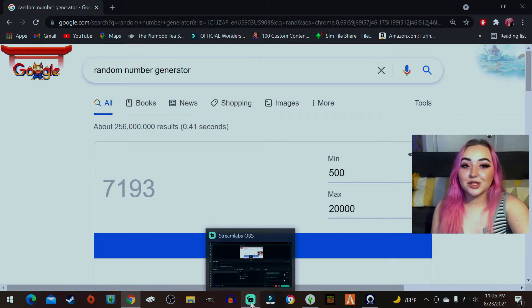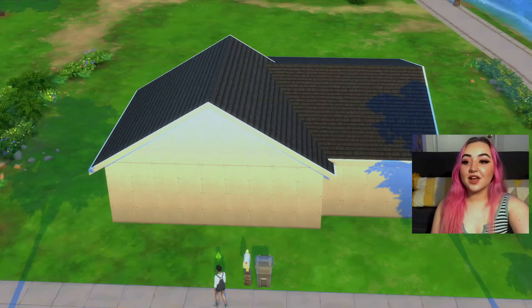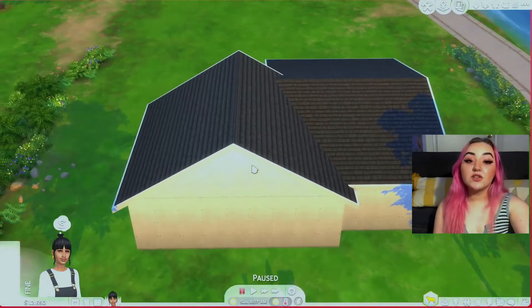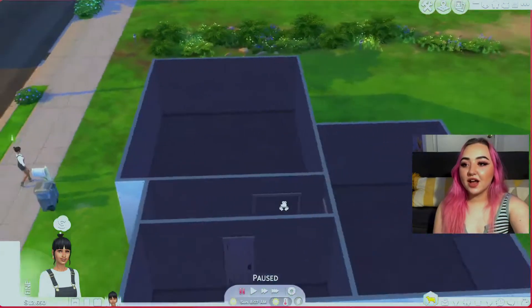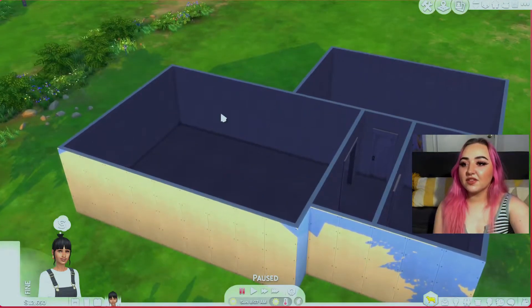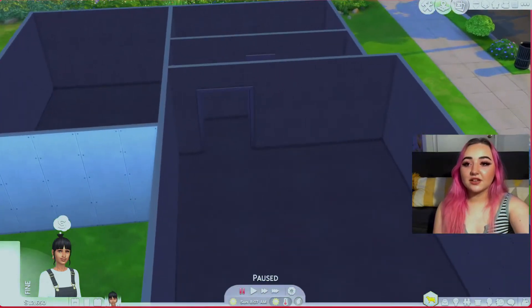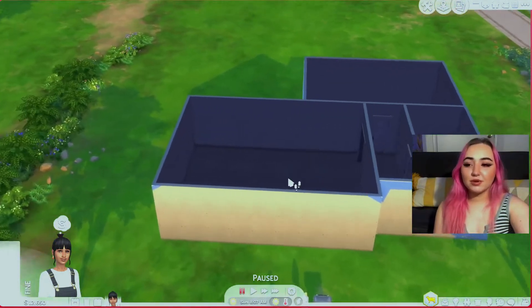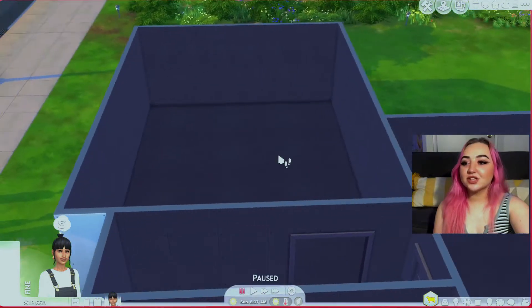We're in Willow Creek and this is the shell I built. We'll do the outside last — that'll be easier. The kitchen will go in this back area with a back door to the backyard, and the living area in this corner. We have a little hallway, bathroom, and bedroom — really simple. All the windows are based on the budget too, which is nerve-wracking.